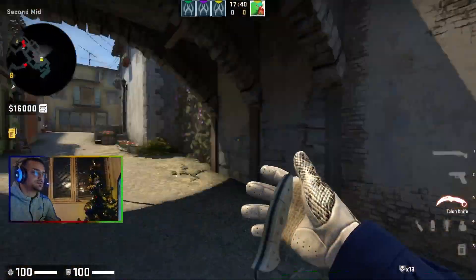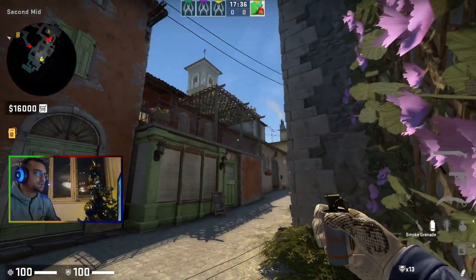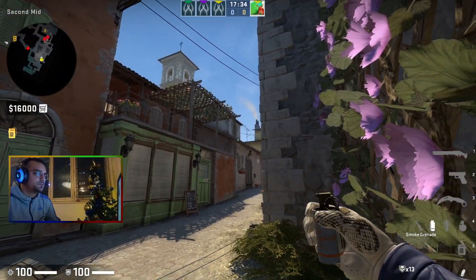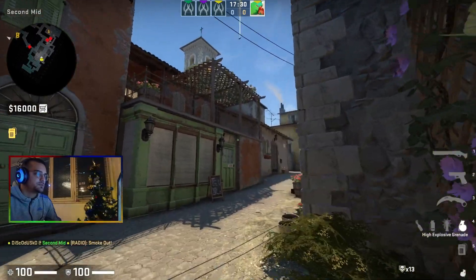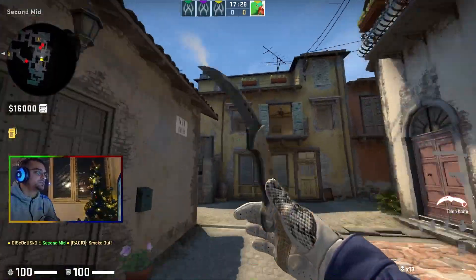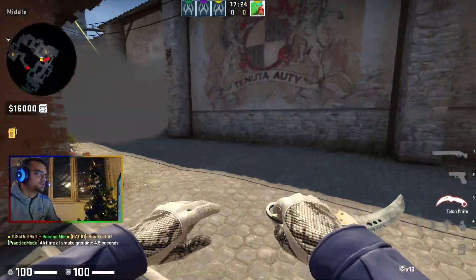You go from second mid to avoid any confrontation early, you get tucked into this corner right here, you aim where the roof and this beam right here intersects — right here — and you just jump through. Then you continue rushing mid. It's consistent, it covers everything, and it allows you to push mid really fast.